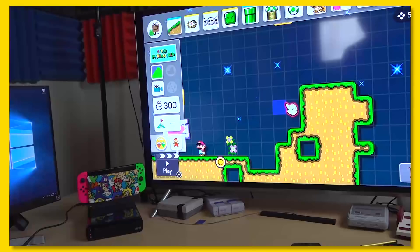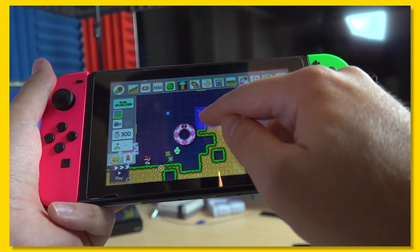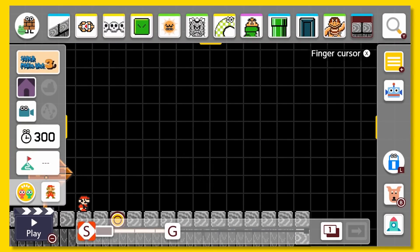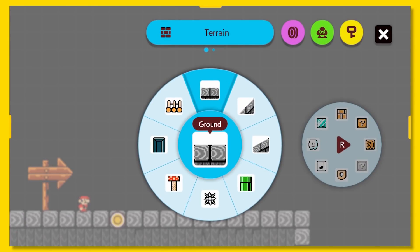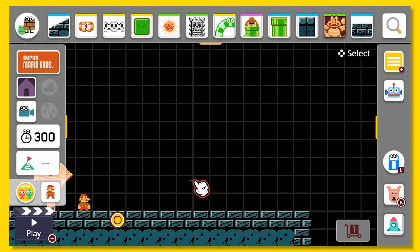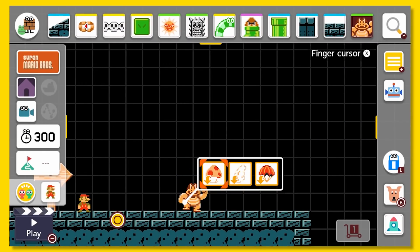While building levels is a little clunky using a controller, handheld mode is a breeze with either your finger or a stylus — it's miles easier finding the pieces you need. Now they're all organized in categories and put together in circles. Instead of shaking enemies to see if they change, you can simply push down and see everything you can add with a submenu.